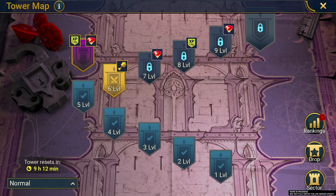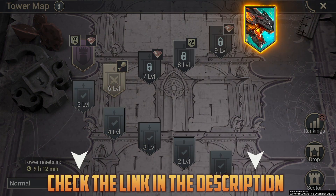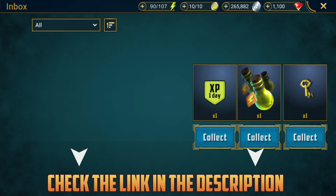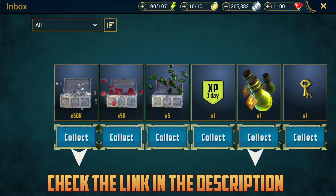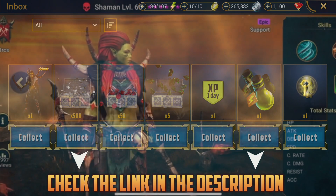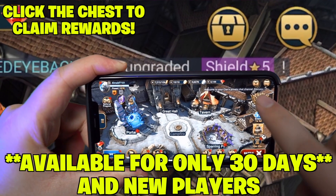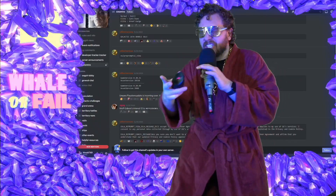So what are you waiting for? Now is the best time to join Raid Shadow Legends! If you are a new player and you use the links down below, you'll be getting 50,000 silver, 50 gems, 1 energy refill, 1 clan boss keys, 5 mystery shards, 1 day of XP booster, and 1 free epic champion known as the Shaman! All this treasure will be waiting for you right up here, but you gotta be quick, because these rewards are only available for the next 30 days!